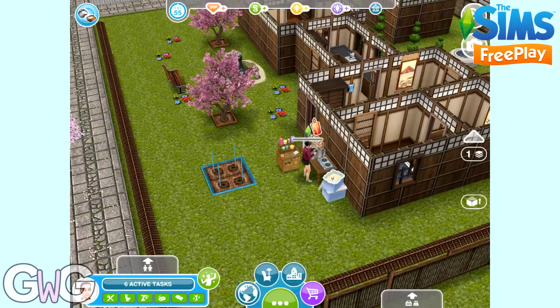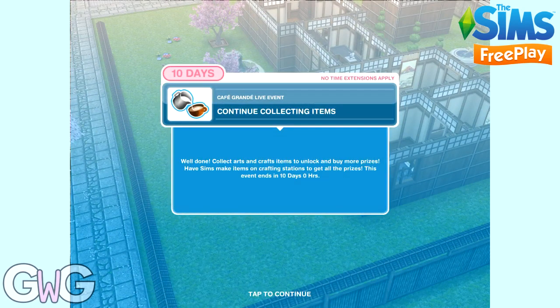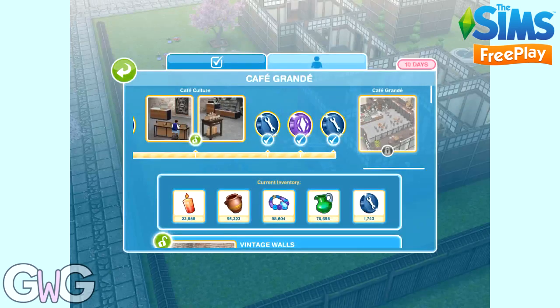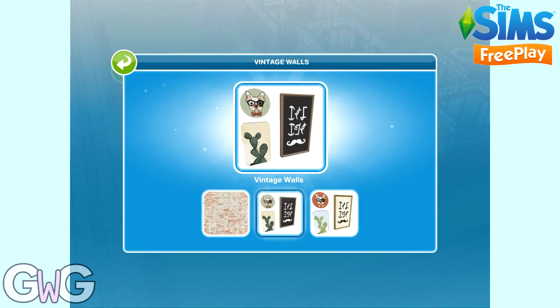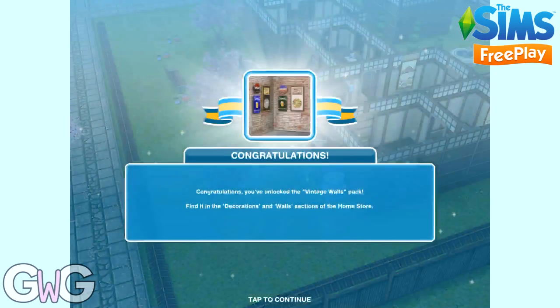That bonus is probably ready now — let's head back, and there it is, the bonus is above our Sim's head. Click on it to complete the task. This is the last goal but the event is not over. We need to keep collecting Arts and Craft items to unlock all of the prizes on the bar at the top of the screen. Once we've unlocked those, we can use our Arts and Craft items to purchase all of the prizes.